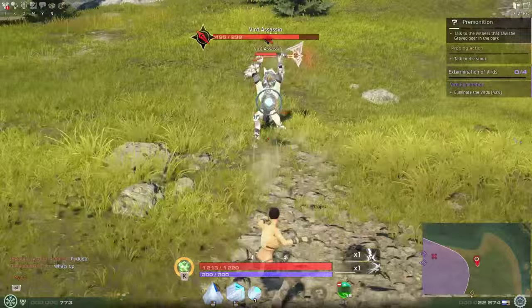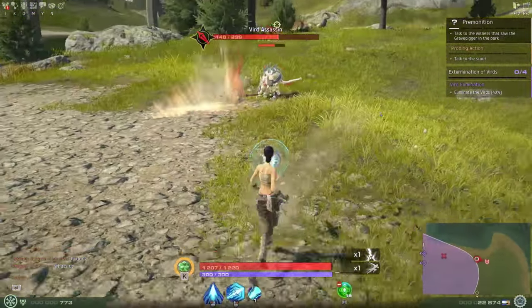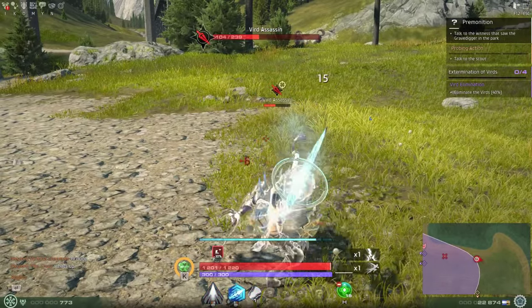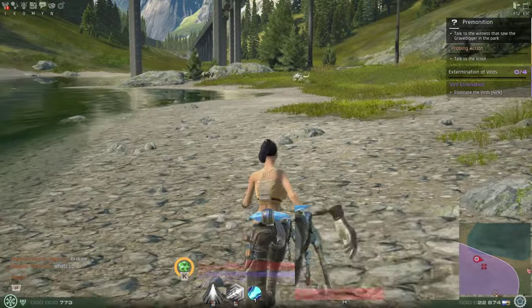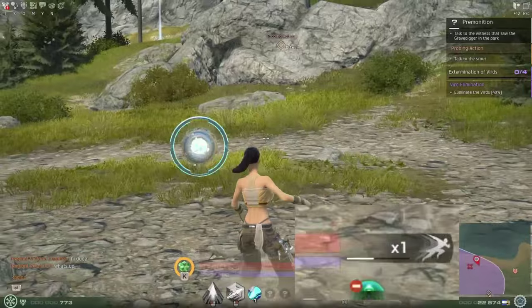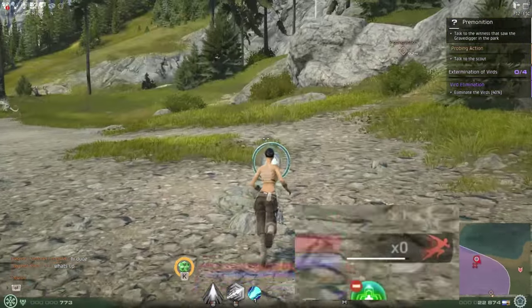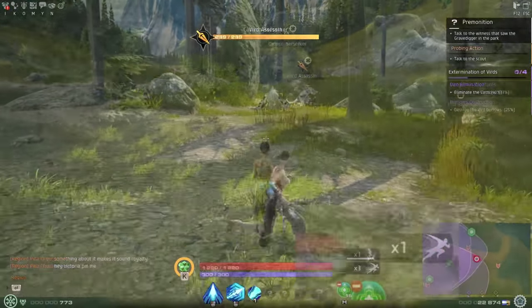To the right of these bars you'll find a box with a little guy running with a number next to it — this is your dash counter. Dashing helps you avoid danger and can get you out of bad places fast, but you're limited by its resource. Any time you dash, by double tapping a directional key or shift plus direction, you'll use one of these counters. As you use a counter, a reset bar will begin to fill and add one counter every time it fills up to your max number of dashes. This starts with a maximum of 3.